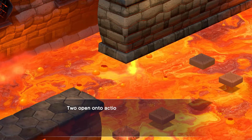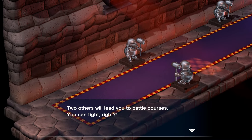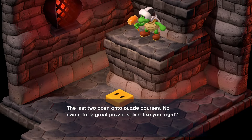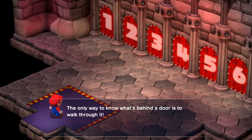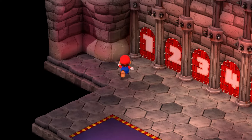Behind them will be either one of two action courses, one of two battle courses, or one of two puzzle courses. Unfortunately, what's behind each door is randomized, which can make getting all the best weapons rather annoying.